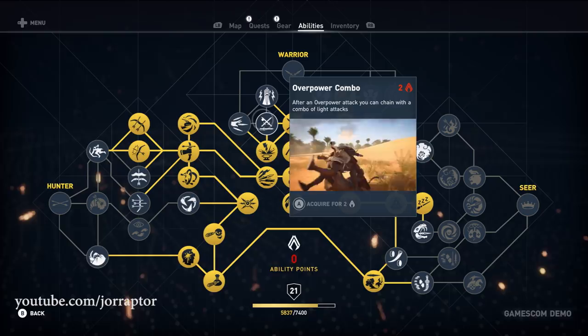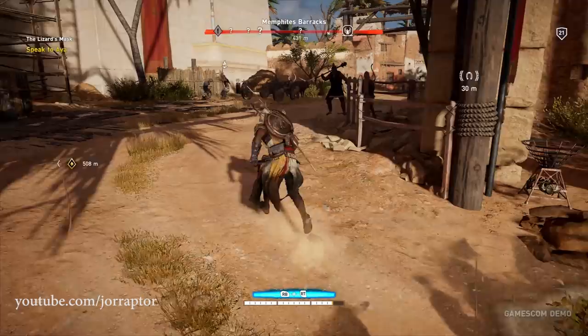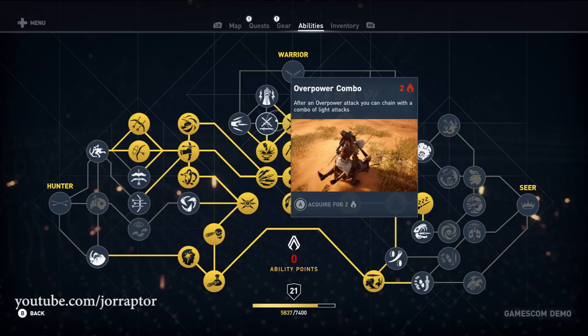During my Gamescom demo I didn't have that active — I jumped onto a target with an overpower attack from the dual blades but could not do extra damage while the enemy was on the ground. With the Overpower Combo skill, you can.